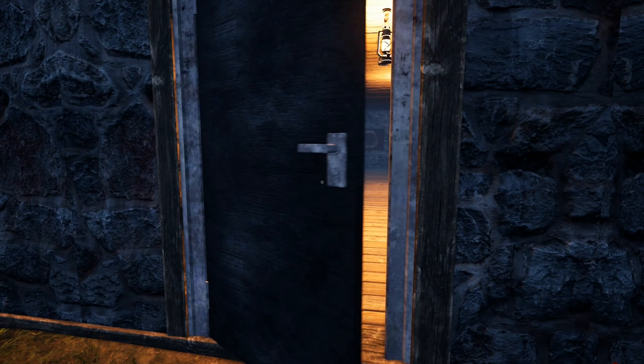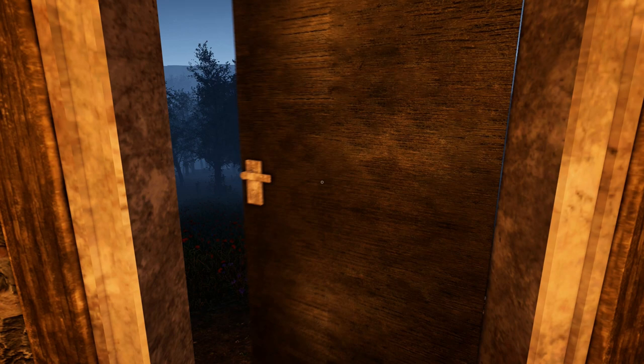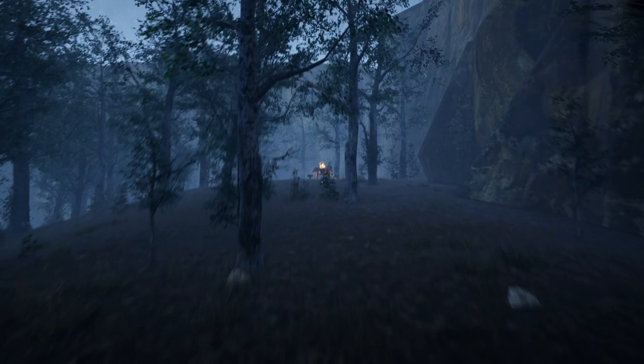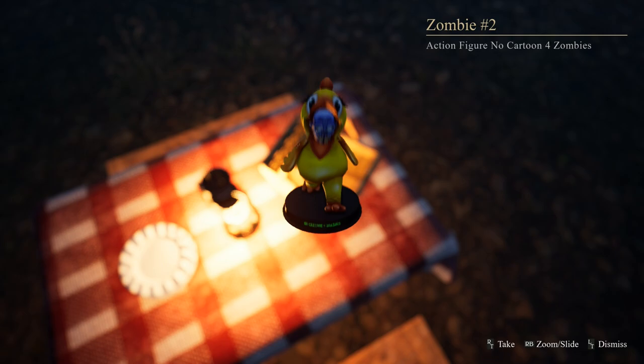Now exit through the door you came through, turn to the right, and head off into the woods. There's a collectible back here that we need to pick up, so make your way over here. The collectible is going to be inside of the basket — go ahead and pick that up. Once you have that, we're going to head back towards the way we came, through the woods off to the left, and you may be able to see a lantern off in the distance. We're going to make our way towards that lantern.